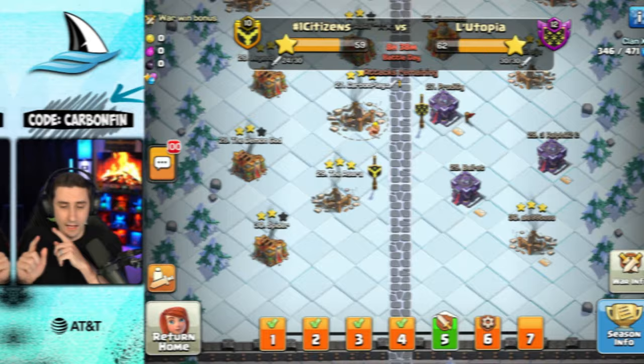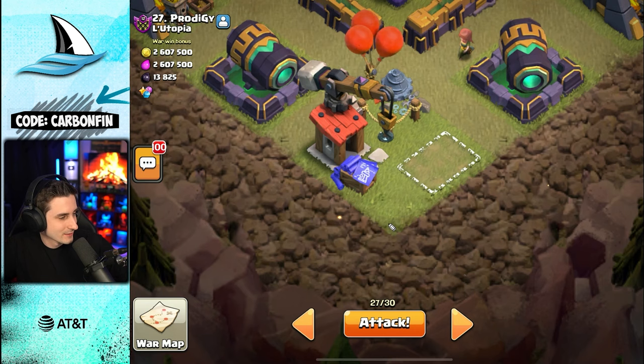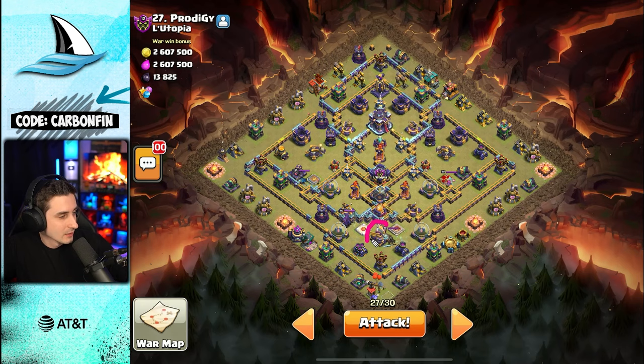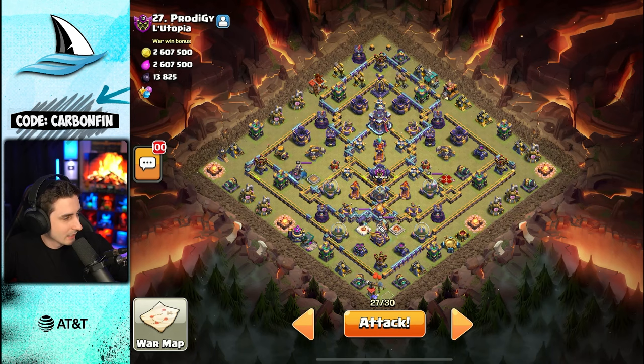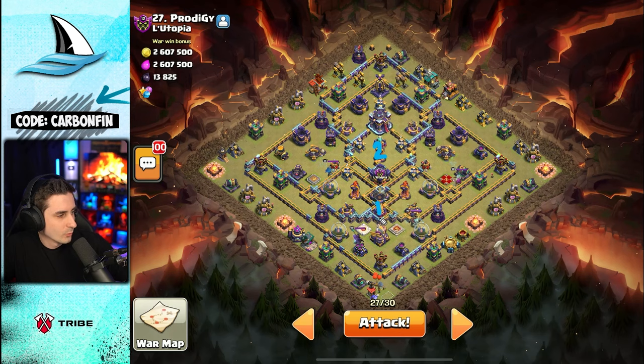For Town Hall 15, let's look at this base. We have the potential to line up the shot because now look at the difference — it's right in the corner, not offset. I can line this shot up right through here. I'm not going to take out the Eagle with lightning because I only have three lightning spells, so the plan is to have the arrow fly through, then one lightning here with an earthquake, one lightning here, and one more here — total of three — then an earthquake in each of these locations so the Spell Towers are gone and this Multi is down.